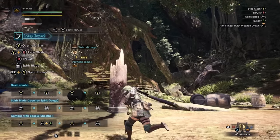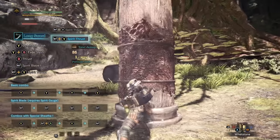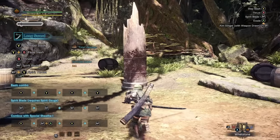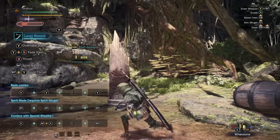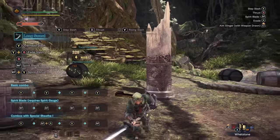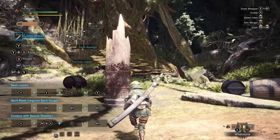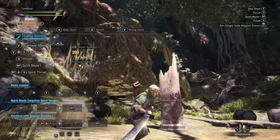But if you want to take your game a little further, we have an attack known as the Spirit Thrust. The Spirit Thrust doesn't do anything special by itself if we don't have a colored rim around the Spirit Gauge, but as soon as we do have it, utilizing it gives us a really powerful attack — the longsword's most powerful move in general. The finishing attack is known as the Spirit Helmbreaker, and the best damage comes from the red rim border around your longsword's Spirit Gauge.